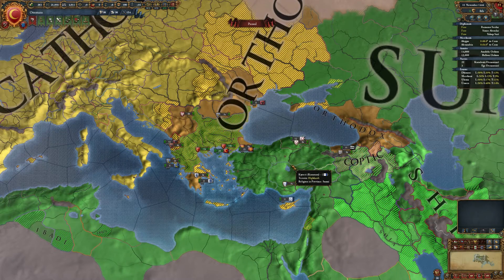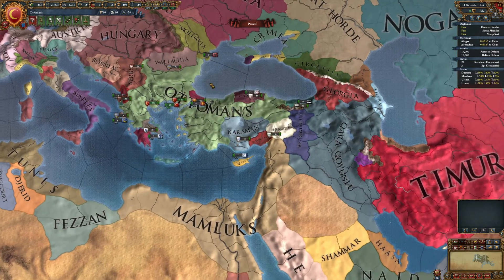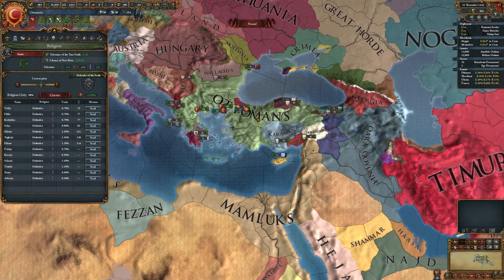Hello and welcome to my channel again. This time the topic is how to use rebels to change state religion, and my example game is the Ottomans. Their religion is Sunni, but I would like to have a Christian religion because then I can expand rapidly towards Europe by building personal unions and also perhaps to be the emperor of the HRE.